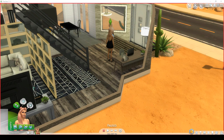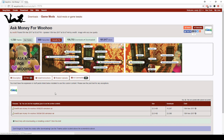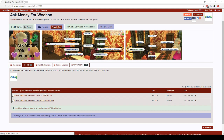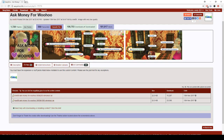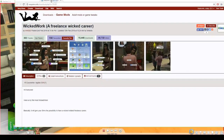Both mods are from sexysims.info/download. You need an account to download them, so just make one on the website — it's straightforward. For the Ask Money for Woohoo mod, click the link, go to Files, and you can choose the 500/200 version or the 3000/1000 version. Click on it, save it, and drag it into your mods folder just like any other mod. The Wicked Worker mod is pretty much exactly the same — come to the page, go to Files, and click Wicked Work.